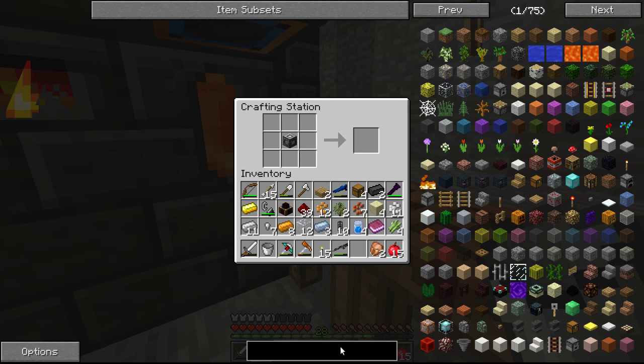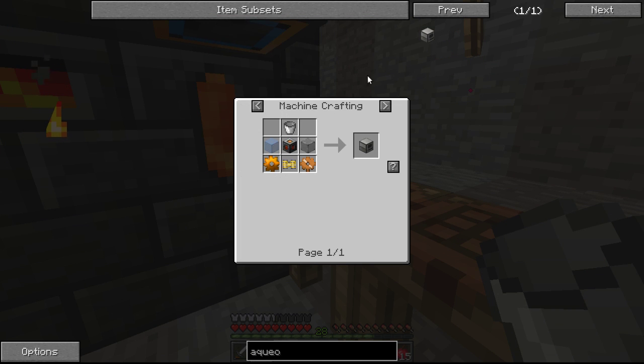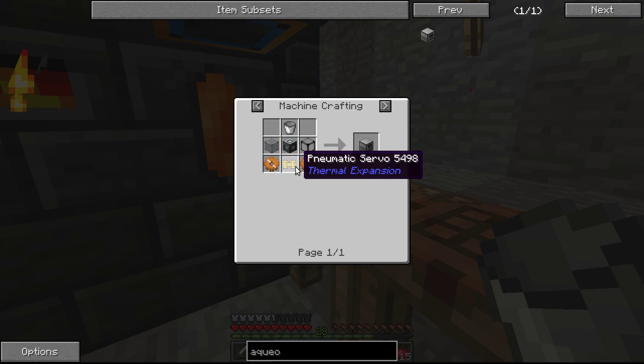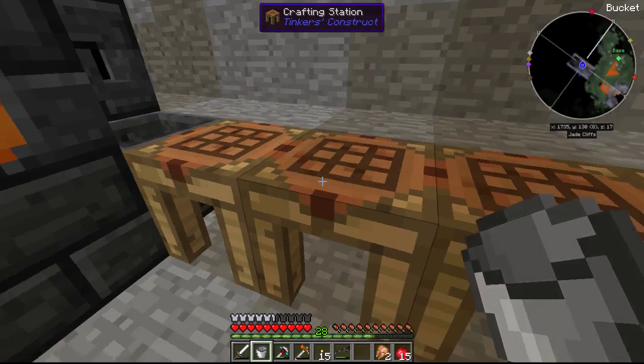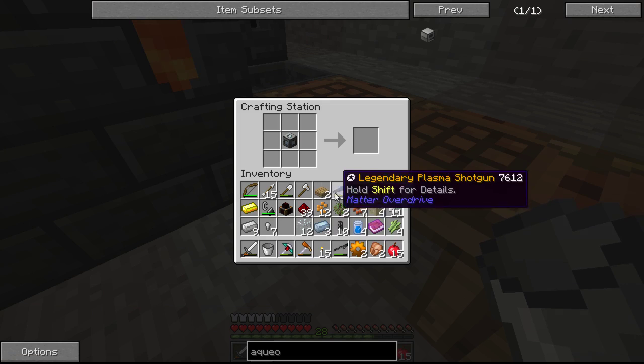Now for the aqueous accumulator — A-Q-U-E — there it is, aqueous accumulator. We need some more copper gears, which I think we can do pretty handy. Yep, so one, two of those. And those can go right in here like this.